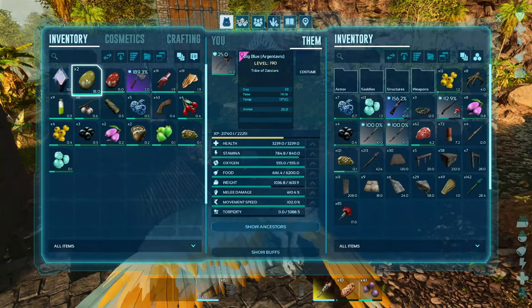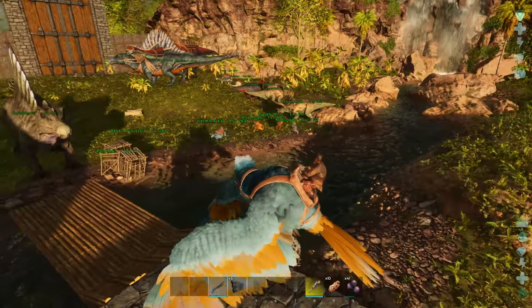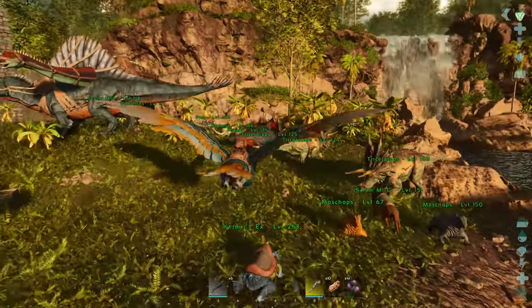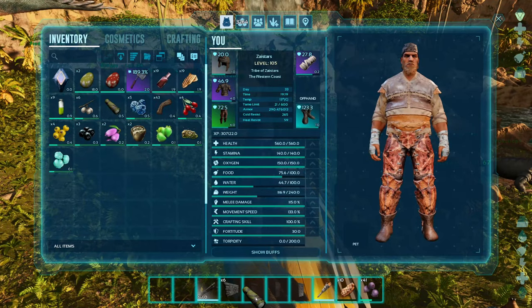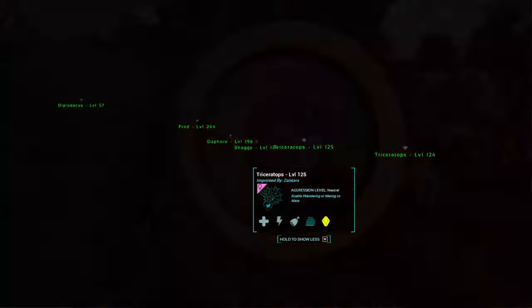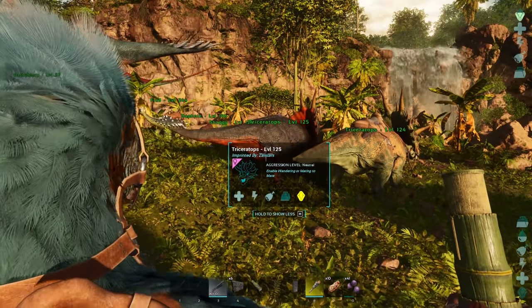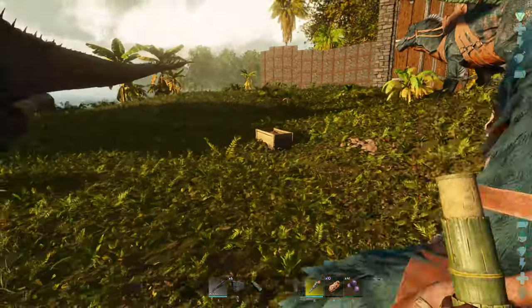So we need another Oviraptor — we got eggs, we need another Oviraptor to run around out here and pick up eggs. Wait, did that say a trike egg? I don't have any girl trikes. I thought my trikes were all dudes. We got some 'nature will find a way' stuff going on. Oh, there is a female! I am just a complete tool.